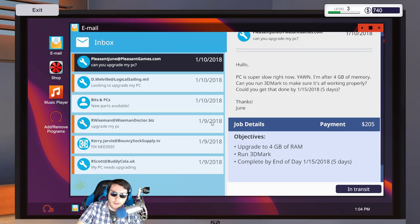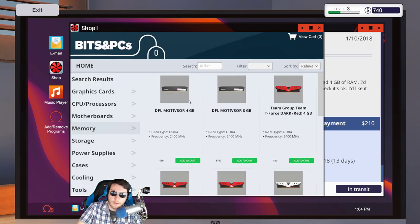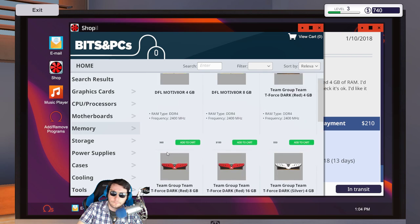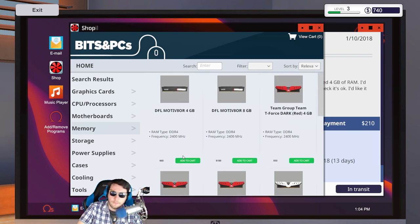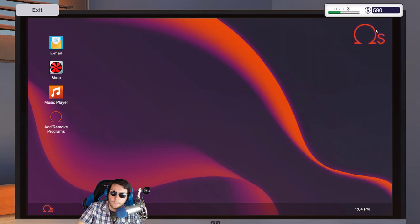I appreciate you all being here. So it looks like if I buy more RAM — they want me to upgrade to four gigabytes. Should I just buy two sticks of two? Wait — you can only buy four gigabytes, you can't buy two. So should I just buy two of these? Even if they have two, the max is four — because I can't buy two gigabytes and make it four. Those are on the way — and that's all they wanted.